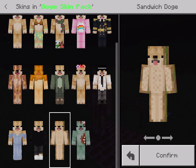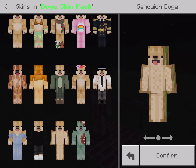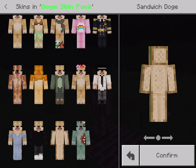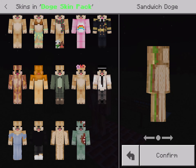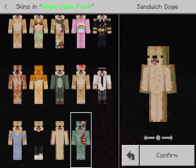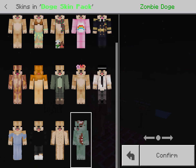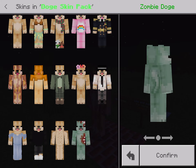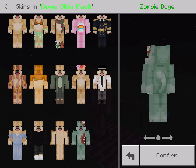Sandwich dog. So as you can see, it's like a sandwich because the sides have like tomato and salad. Here's a zombie dog — the last skin of them all. Zombie dog. It's like a dog except it's a zombie.